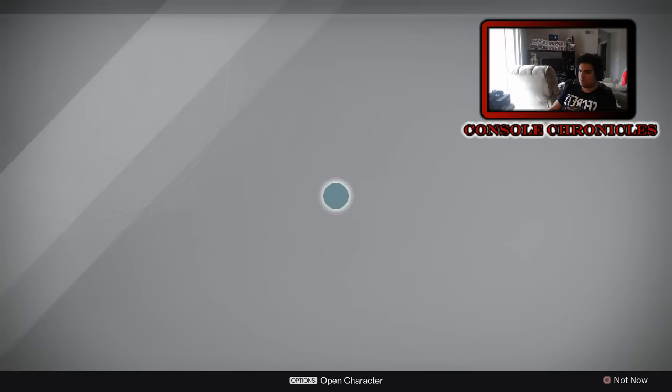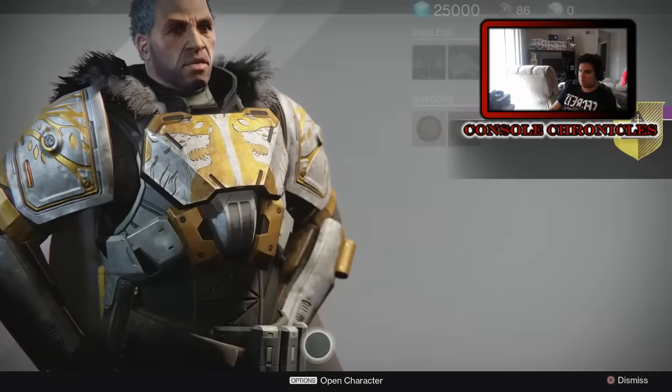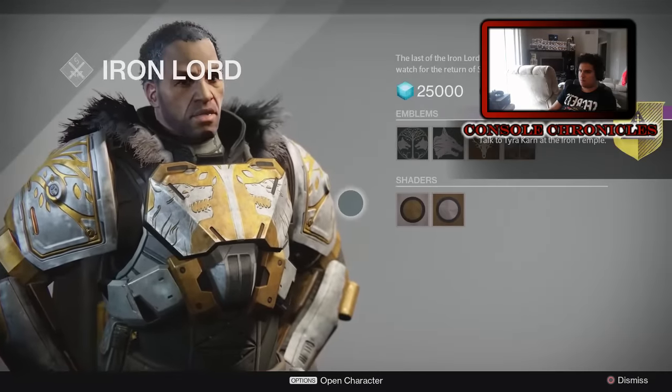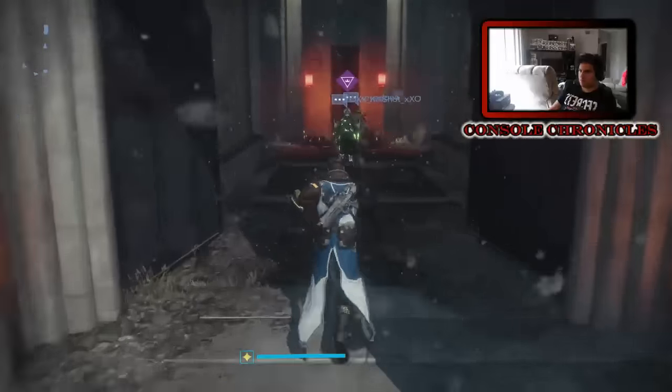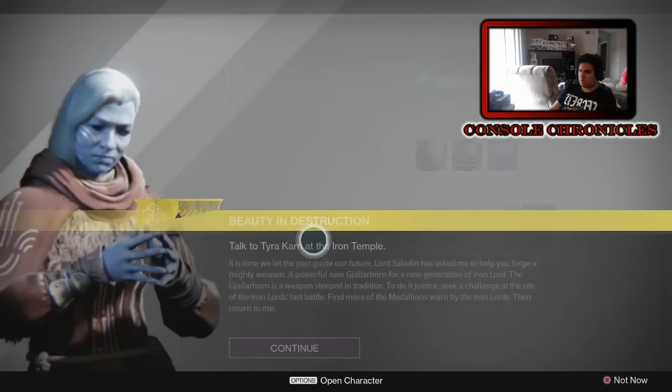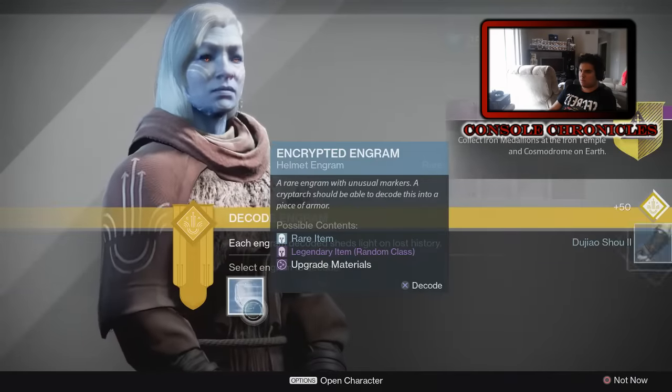Lord Saladin will give you the next step, which is to talk to the new Cryptarch lady - I think her name is Tyra, or Tyra Karn, something like that. You hit continue and go from there. When you go talk to the Cryptarch, she's going to give you the next quest for the Gjallarhorn.